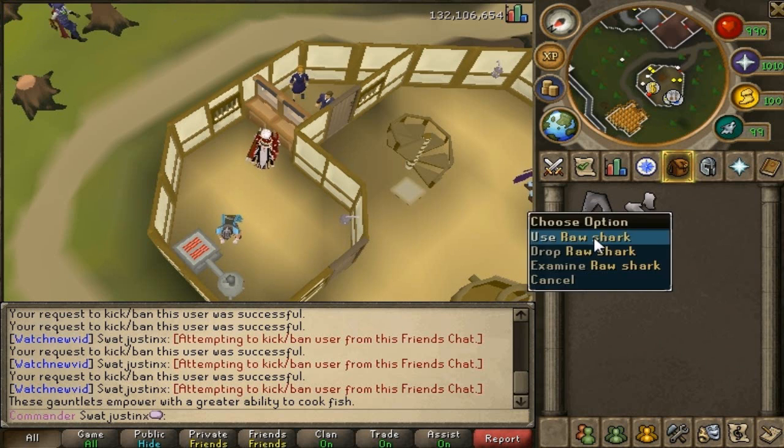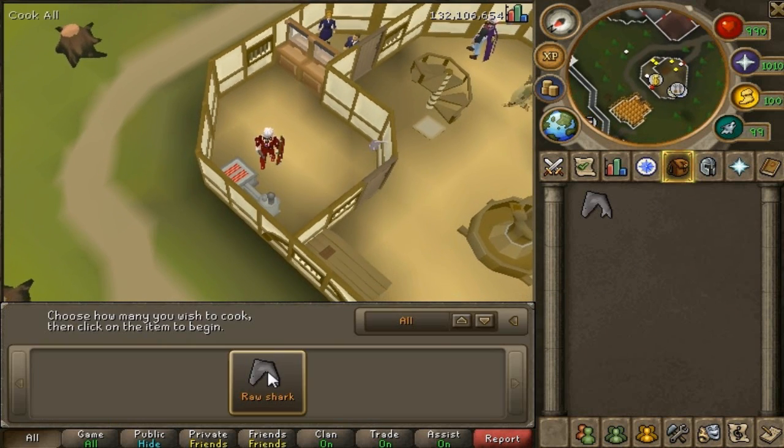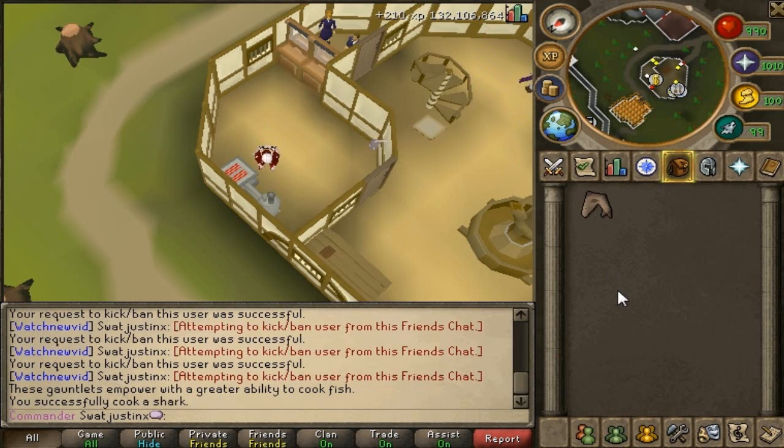It's best to cook on a range to burn less. It gives you 110 XP per shark. It's the best way to get to 99 cooking after you have reached 92 cooking.